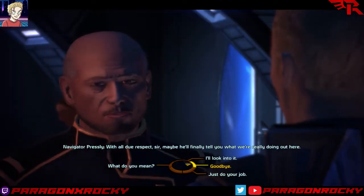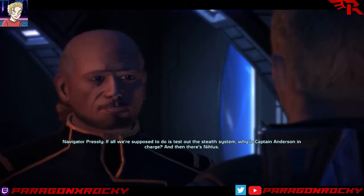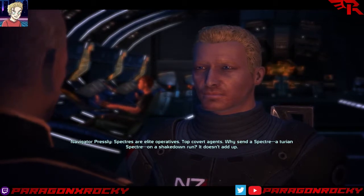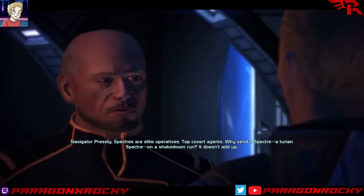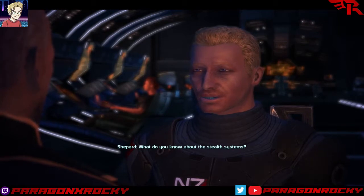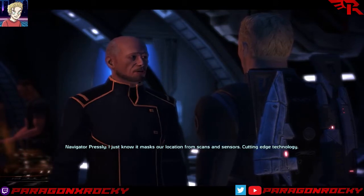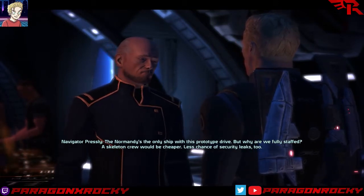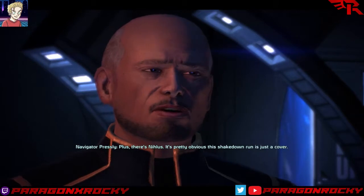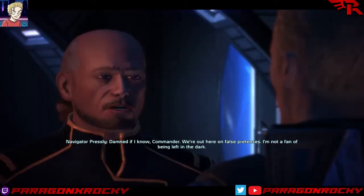'With all due respect, sir, maybe he'll finally tell you what we're really doing out here. If all we're supposed to do is test out the stealth system, why is Captain Anderson in charge? And then there's Nihlus — Spectres are elite operatives, top covert agents. Why send a Spectre, a Turian Spectre, on a shakedown run? It doesn't add up.' 'What do you know about the stealth system?' 'I just know it masks our location from scans and sensors — cutting-edge technology. The Normandy's the only ship with this prototype drive. But why are we fully staffed? A skeleton crew would be cheaper. It's pretty obvious this shakedown run is just a cover.' 'For what?' 'Damned if I know, Commander.'